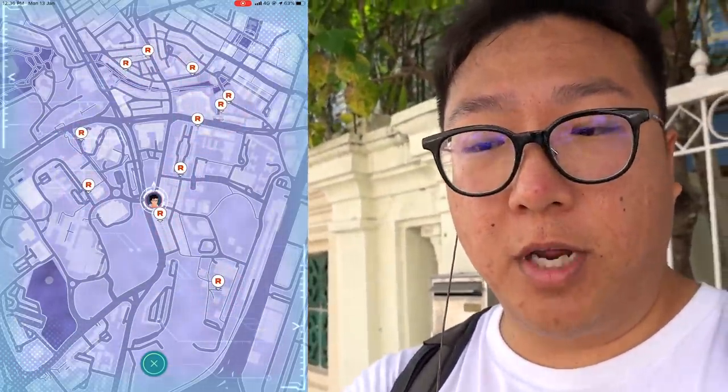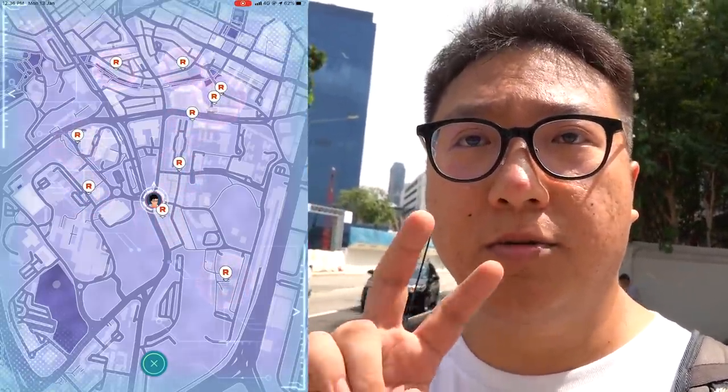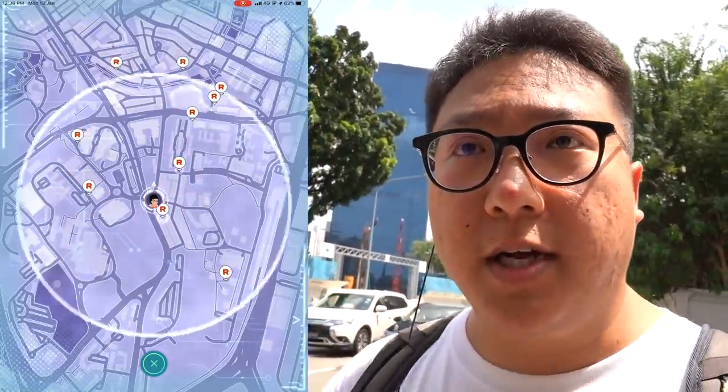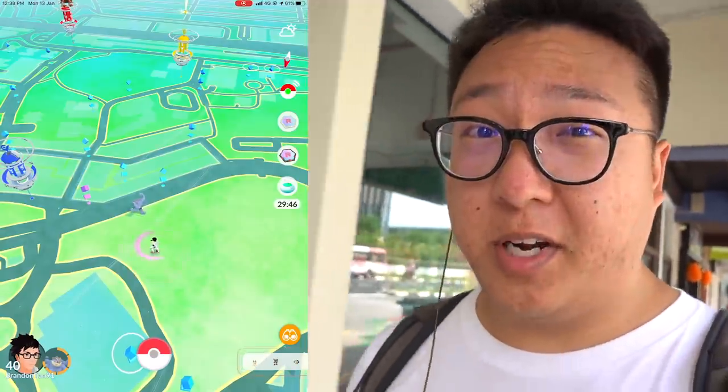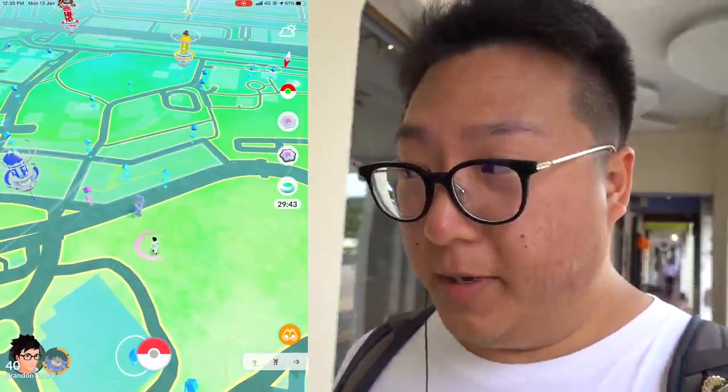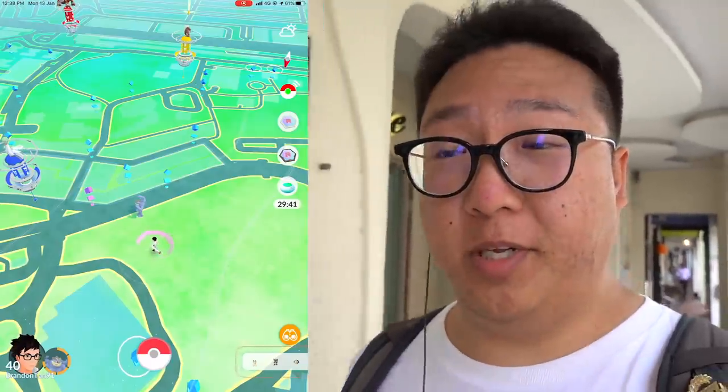A quick tip: if you only have one rocket radar, you can take a screenshot and then look at your photos later to see where the leaders are. Since I purchased 50 of them, I don't need to do that — I can just keep scanning to locate the leaders. So here we go, let's go to the first one. I'm noting down two or three leader locations so I can target the next one right after. Okay, heading to the very first rocket leader — there's a bit of an issue, my GPS is in the wrong position.